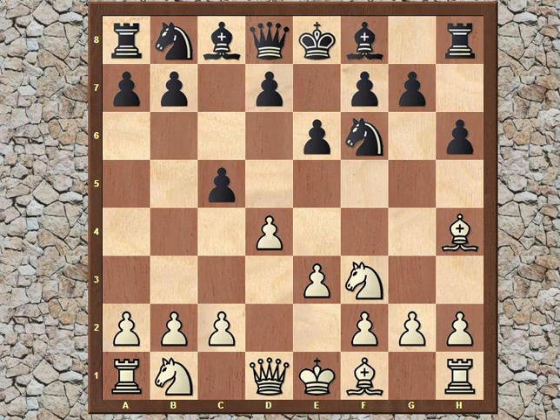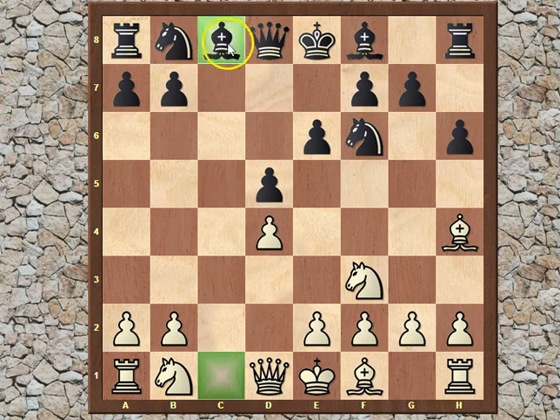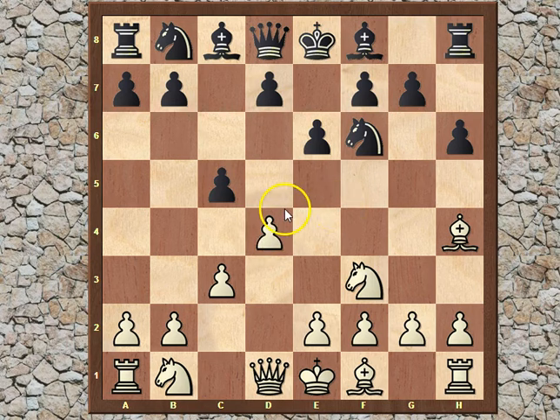White's normal response in the Torre is c3. Now e3 is also another possibility here. But in this game Ivanchuk decided to go for c3 first, not being afraid of the capture, because of course the pawn takes back. And if Black were to play d5, eventually we notice that although the pawn structure is symmetrical, these two bishops are very different. White has already taken the bishop out, whereas Black will have to leave the bishop on c8, which doesn't do very much. So there was no need for Vasily to worry about that capture.